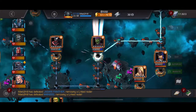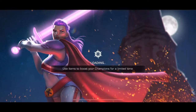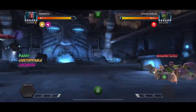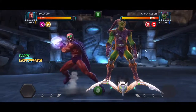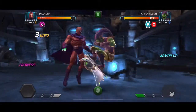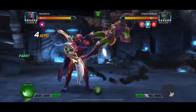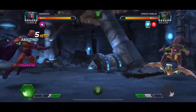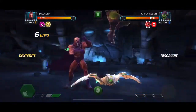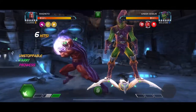Then we have Green Goblin. You could have used Magneto on that Corvus if you wanted — I just wanted a bit of fun with Apocalypse. Again, Magneto: parry heavy all the way up to your special three, gain around 40 prowess, then throw your special three. Pretty much the fight is over at that point. You don't really need to do anything else — just obviously don't take any hits from Green Goblin. And that was basically that fight.